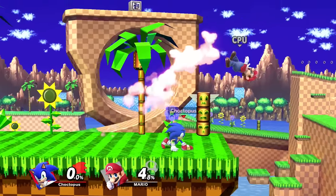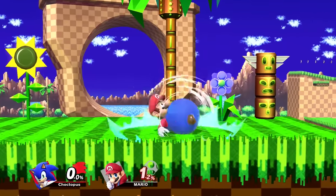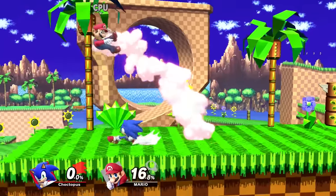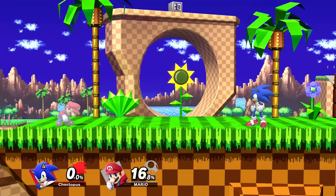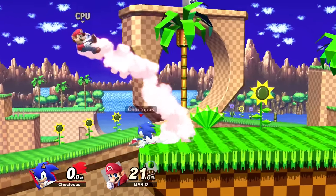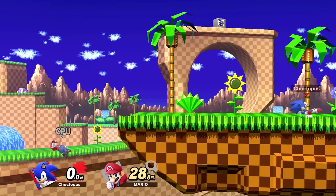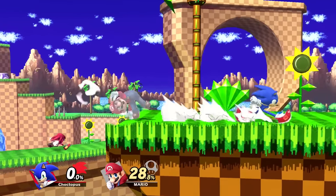Sonic's dash attack is this sliding kick. It has a lingering hitbox, which makes it good for tech chasing. If your opponent does tech roll, you can follow up with a dash attack. With Sonic, it's really easy to get caught up in using dash attacks, but try not to spam them too much because it does have some considerable ending lag, so your opponent can punish you.